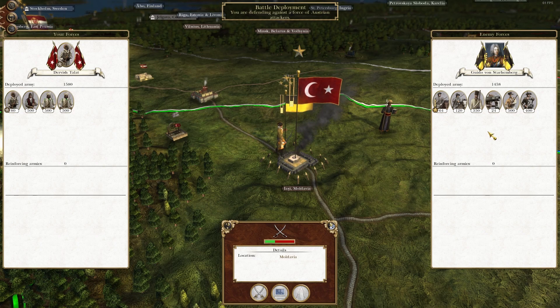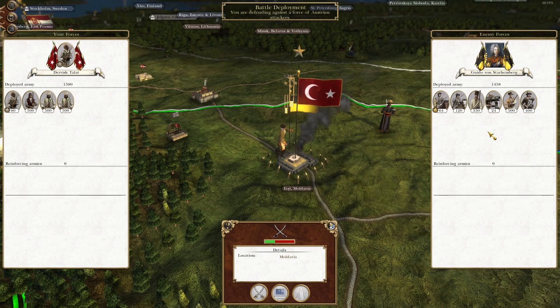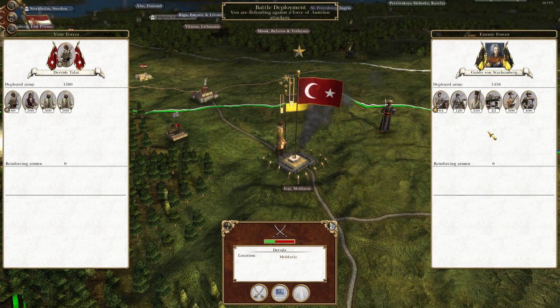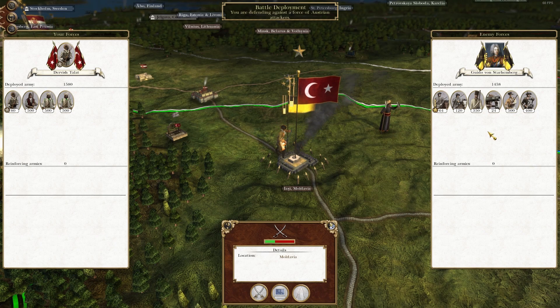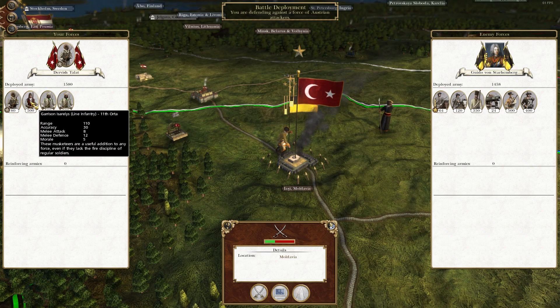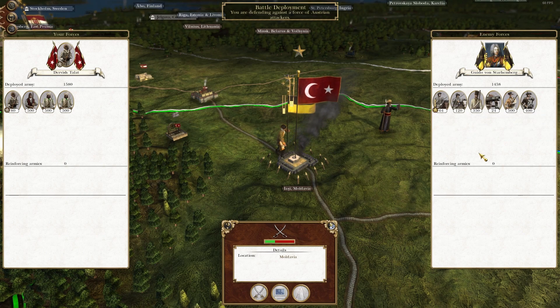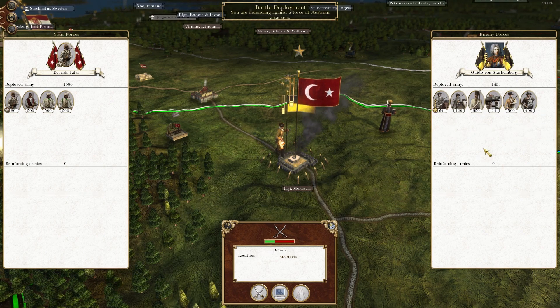Hello everyone, Duke here with part 4 of this Ottoman Empire campaign, Empire Total War Darth Mod. We are picking up where we left off at the Siege of Moldavia, of Jassy, where our ragtag bunch of misfits must stand up to an overwhelming Austrian force. This is more of a 'do as much damage as you can, take as many of them with you' kind of situation.